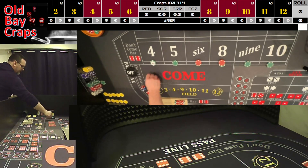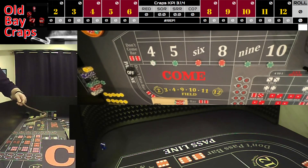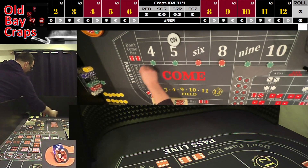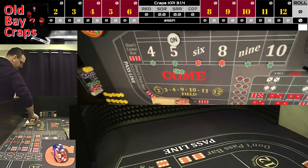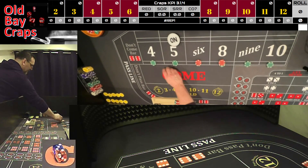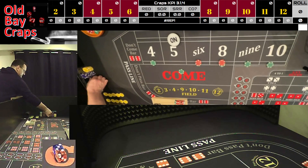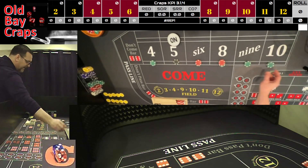Dice out — we have a three-two, five. Five is going to be the point — we were working and we had $50 on the five. Going to win $75 for five. Take the five to $100, take the nine to $75, press the four and ten to $75. The goal is four times table profit — if our initial table profit was $320, we want $1,280. That's our goal.